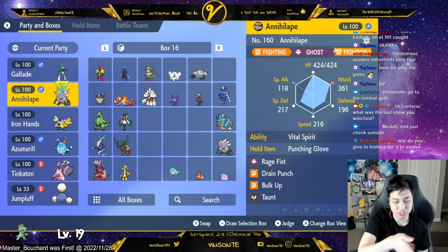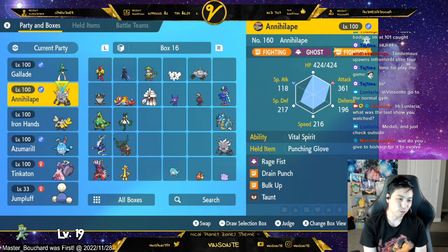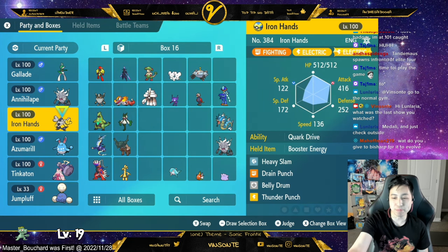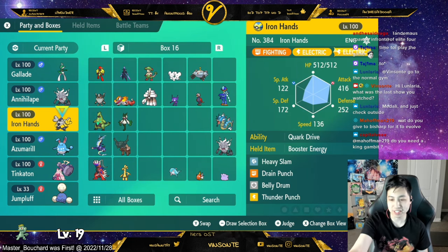So you do as much damage as possible before the shields go up, right? I have Taunt here just because I'm the host. And of course everyone has Iron Hands, right? I'm running Drain Punch so I can just Belly Drum, Drain Punch, and then heal it all back. I have Heavy Slam here for no real reason, but I mostly use Drain Punch and Thunder Punch.